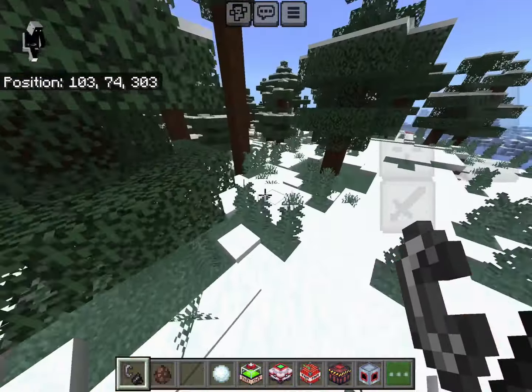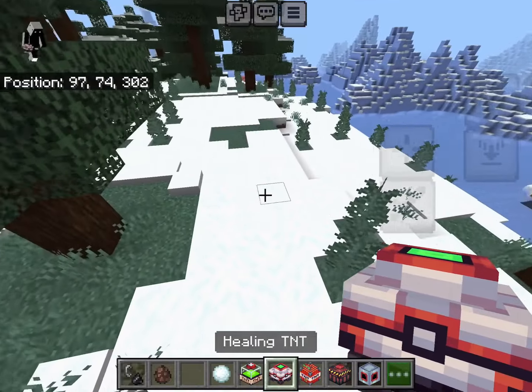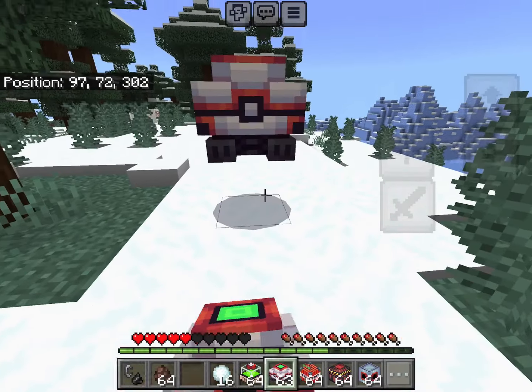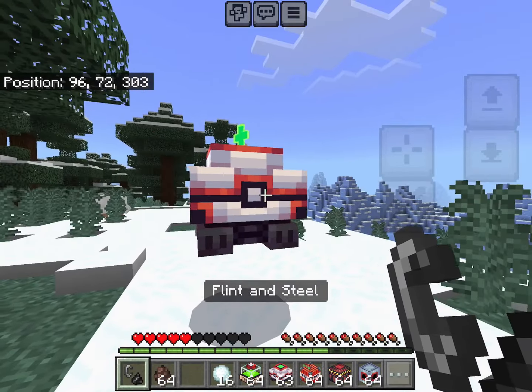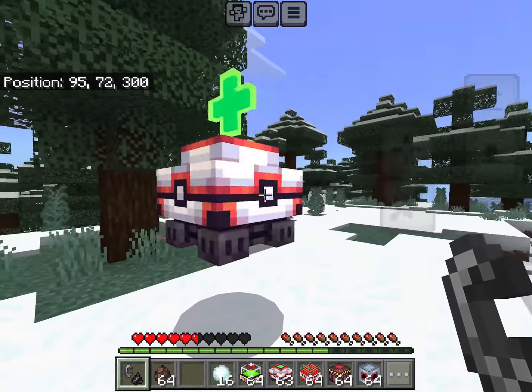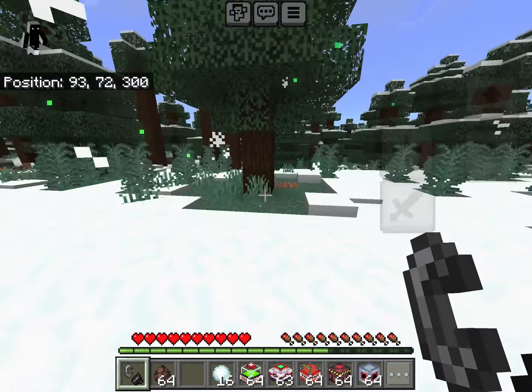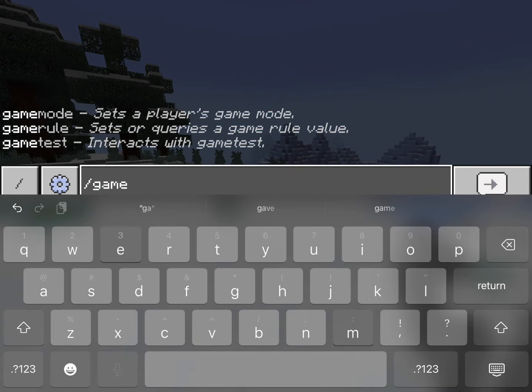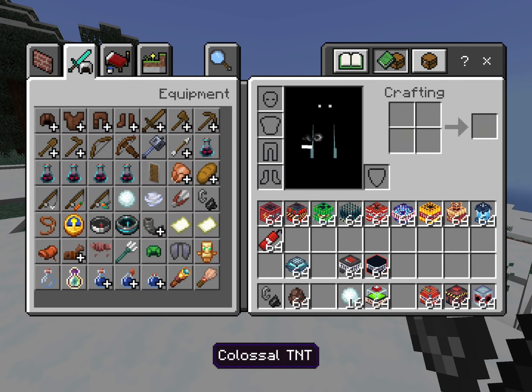Next up is the Healing TNT. I'll switch to survival to show what it does — it's pretty self-explanatory. There's a little heal effect happening and boom, we're back to full health. It just heals you, which is actually pretty cool.